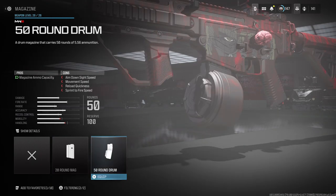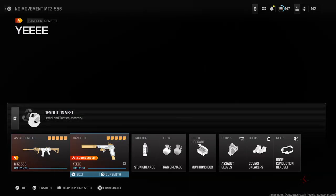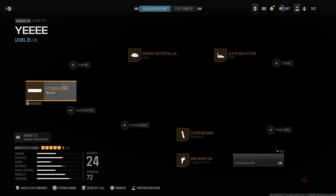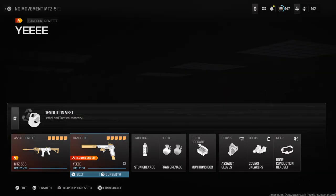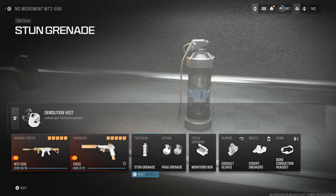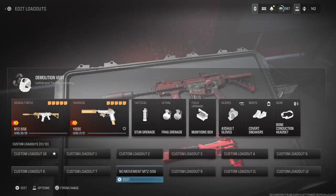If you want, you can add a 50-round drum — just know you'll move around the map slower. I run the Renetti pistol as secondary again with the same attachments as before, so you can screenshot or take a picture of it. I run stun grenade, frag grenade, munitions box, assault gloves, covert sneakers, and bone conduction headset.